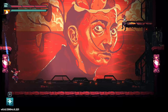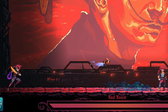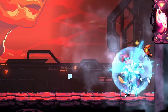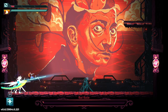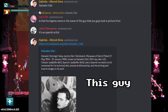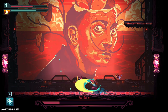Let's wrap the demo review up with the boss, who is Red Rosie — she's pretty cool. First, she has a dashing attack with her sword where she goes left and right trying to hit you. Next there's a small sword attack you can pretty much ignore. She also has a whip attack that goes pretty far — I recommend staying behind her or just dashing to the left. Finally there's a laser eye attack, which is pretty cool.